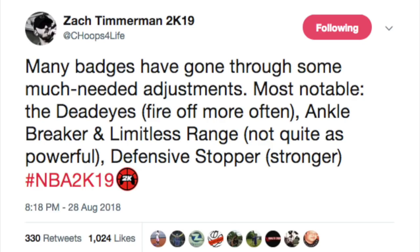Ankle breaker and limitless range were two of the most important badges in 2K18. Sharpshooting playmakers would get ankle breaker and then pull up from two or three feet behind the three-point line and green up. So maybe that won't be the case in 2K19. They've also already told us contested shots are not going to go in at the rate they did in 2K18.